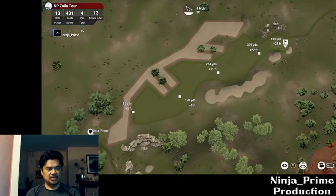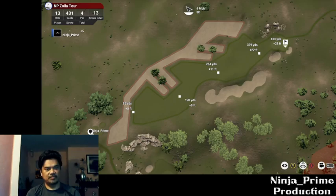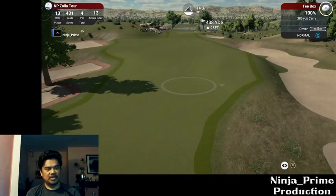Number 13 — on the left hand side you can see a waste bunker. For those of you who don't know, that's the one here with that mulch around it. So this is a par 4 — this should be a relatively easy one. Again, it's elevated.